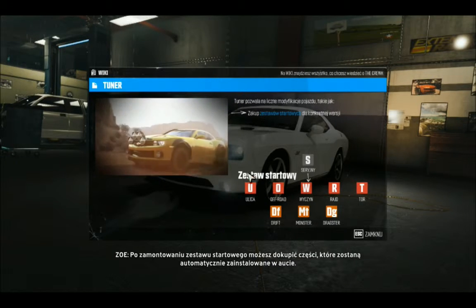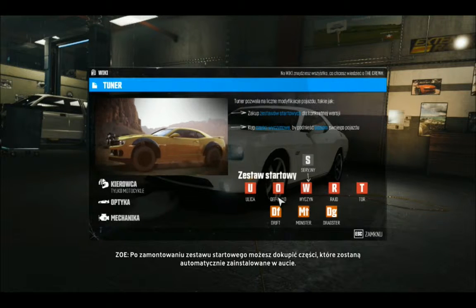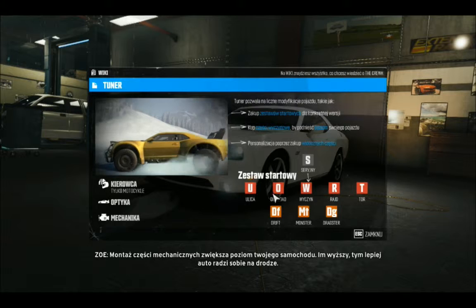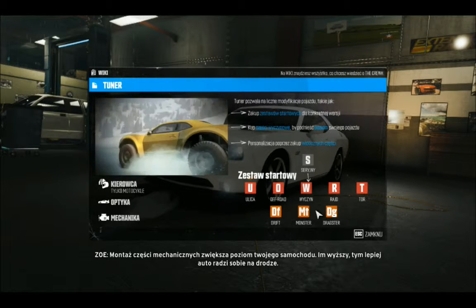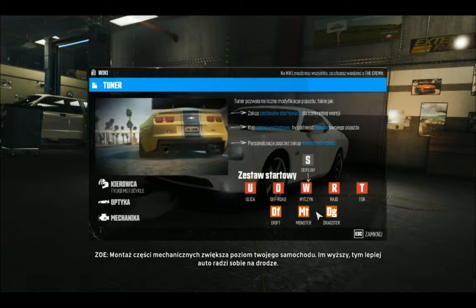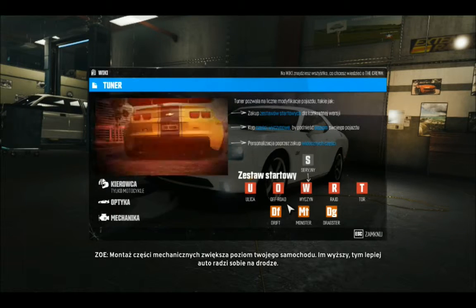After fitting a spec starter kit, you can buy car parts that are automatically installed on your vehicle. Installing mechanical car parts increases your vehicle's car level. The higher the car level, the better it performs.